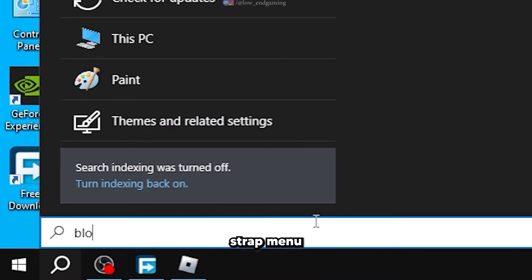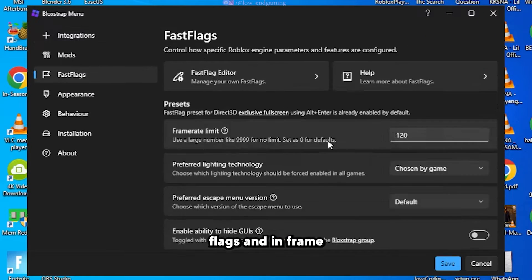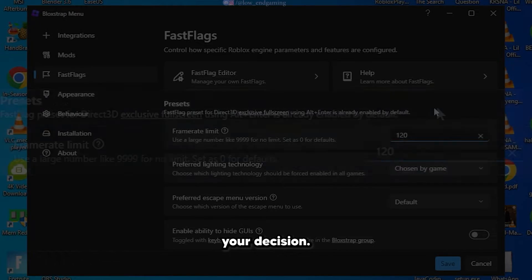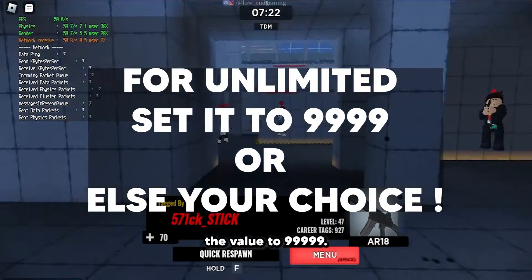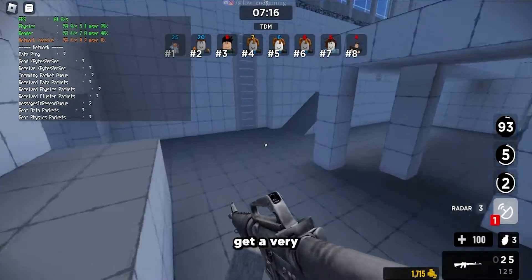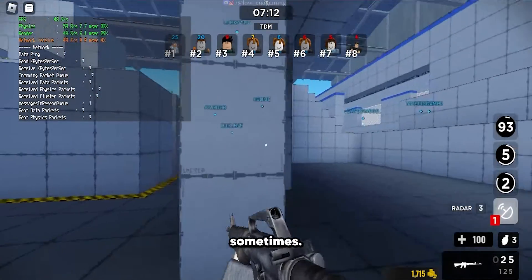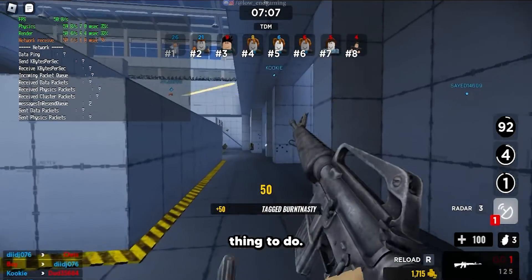Search for the Blockstrap menu and open the app. Go to Fast Flags and in Frame Rate Limit, you can set your FPS limit — this is all your decision. If you want to set it to unlimited FPS, change the value to 99999. Here I am setting it to 120. After changing the value, save it. Note that you may get a very high FPS, but due to that your game may start stuttering sometimes. To fix that, locking your FPS to your monitor's refresh rate is the best thing to do.